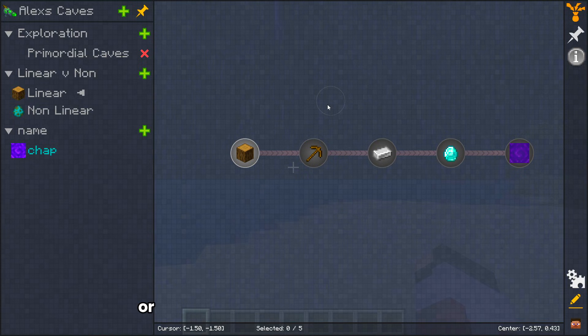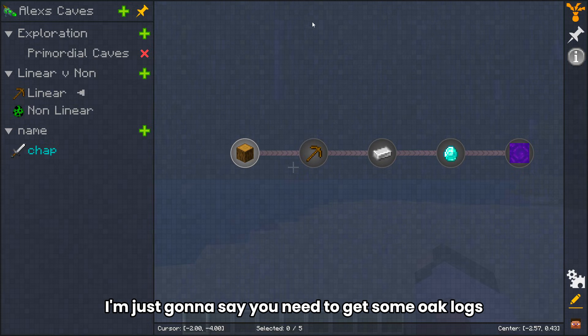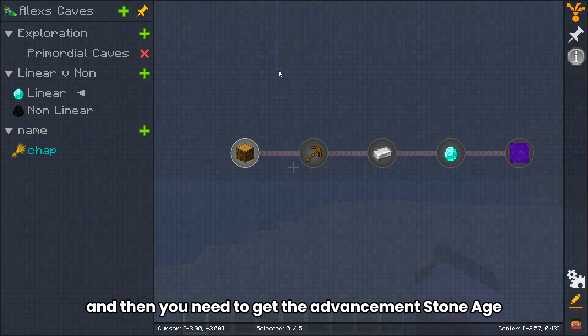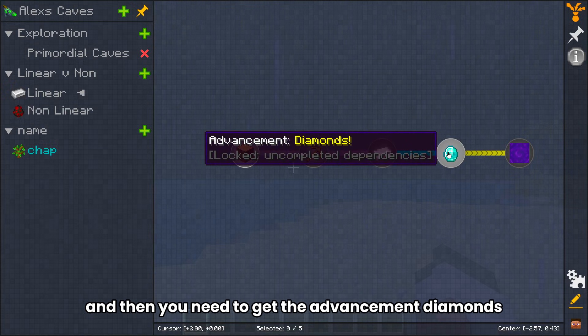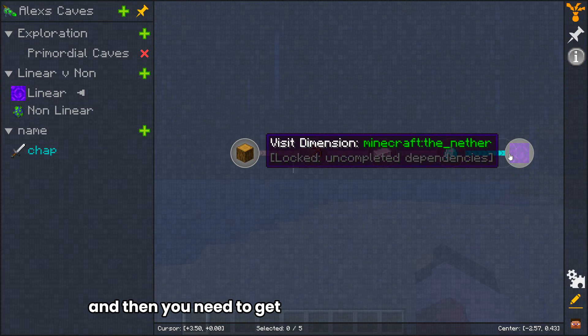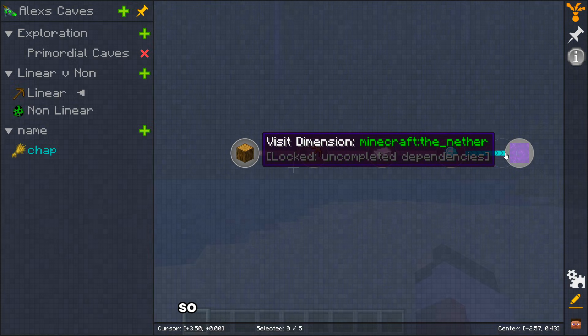Linear quests are quests that are locked by progression. For example: you need to get some oak logs, then get the advancement Stone Age, then get five iron, then get the advancement Diamonds, and then visit the Nether. That's a linear quest line.